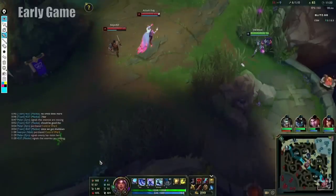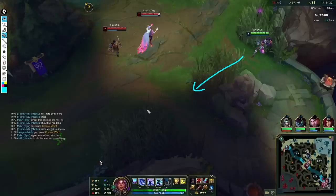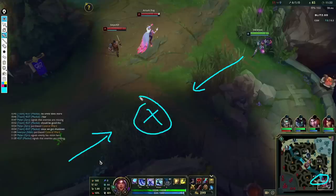In this clip, my thought process is I want to walk over here to place a lane ward into this bush, because I want to protect myself from a Bel'Veth lane gank — pretty much the only option she has for ganking us, since everywhere else on the map is warded for us in the bot lane. When I walk into this bush, we see that Bel'Veth is already in there, which leads to Rakan engaging onto us.